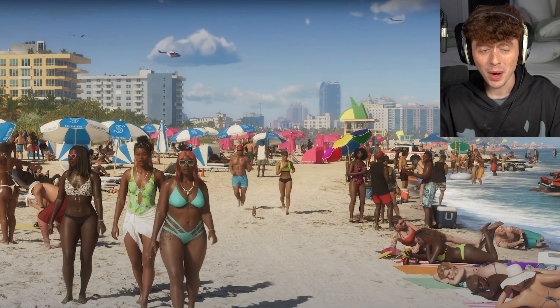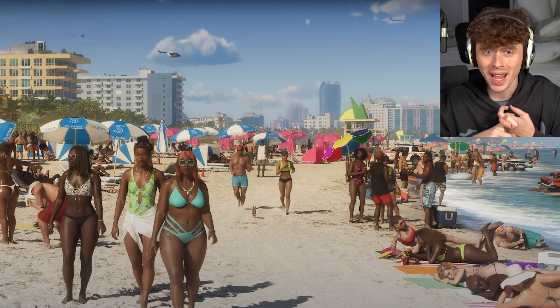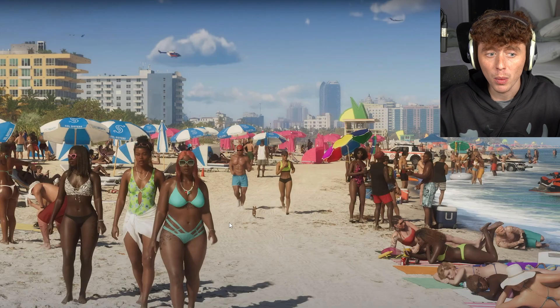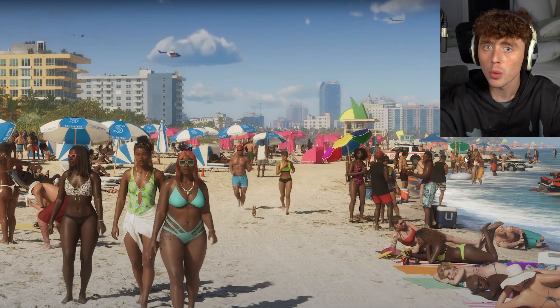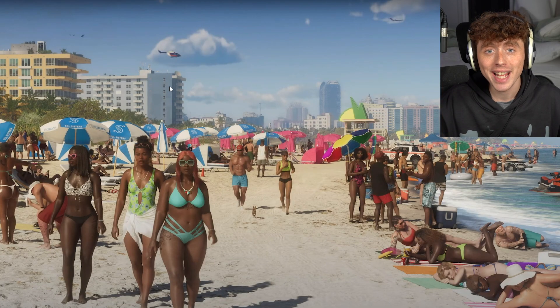This is the beach scene where we get our first look at all the NPCs — and this is going to be crazy if consoles can handle this many NPCs in one area. We have enhanced character models; look at this guy running down the beach with his tiny chihuahua, someone getting sun cream applied, another person on their phone. This guy running with his pet could potentially mean we can have pets in GTA 6.